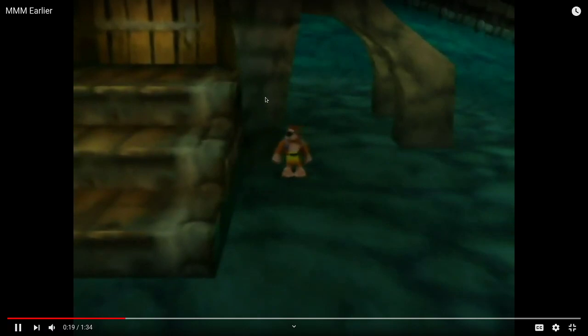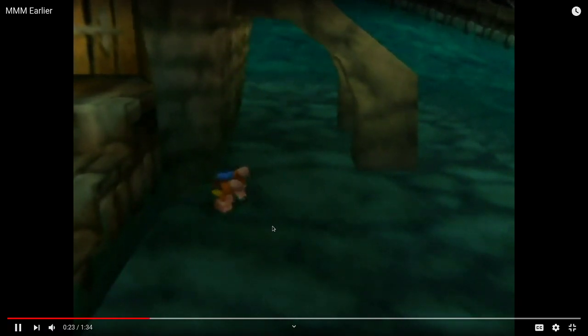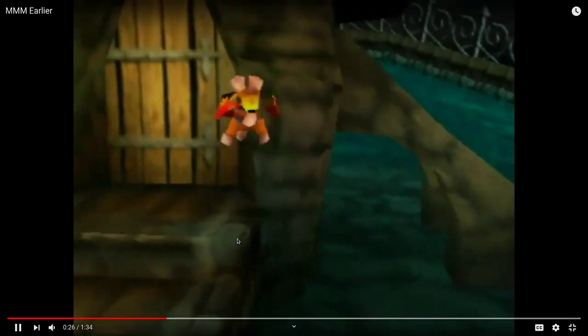Wait for Banjo to look to his right — I wait a little longer than you need to. You're going to crouch and look straight to the right. You have to wait a lot longer before doing anything here, as the camera is doing a lot of micro-adjustments. I like to wait through Banjo's entire idle animation of the crouch: he's going to look to his right, to his left, and then back down. Once Banjo's looking straight back down, then you can initiate the backflip.